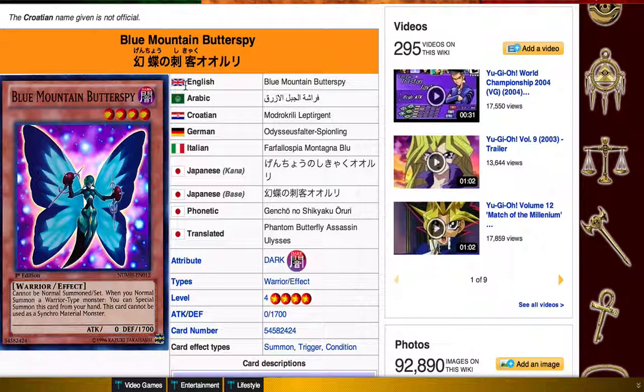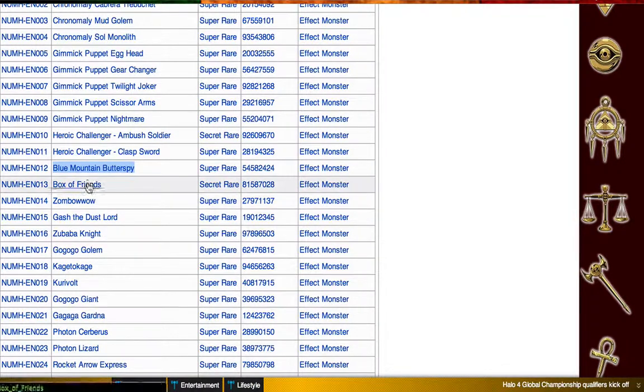If you're running Heroes in this meta, I think Heroes are viable. You should probably try to add some more Super Polys, because with all the other elements, Heroes can poly basically with any of the attributes. You can either go into Great Tornado, Ab-Zero, Shining, Gaia, Nova Master, and Escuridao.